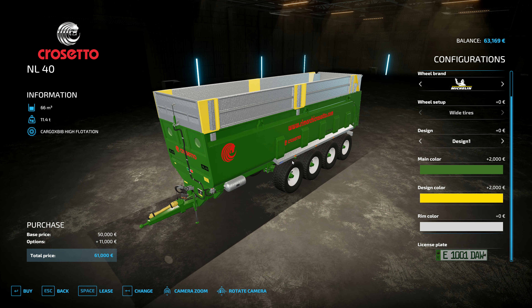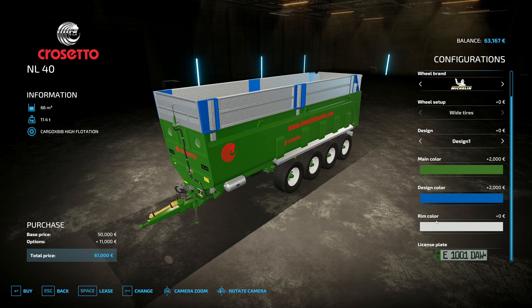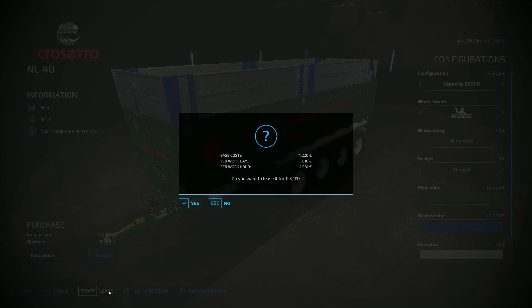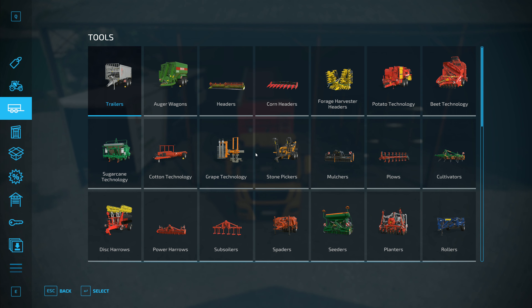Going with the white rim color — I kind of like green on here — and blue for the design color. Design one, wide tires, 66,000 liter capacity. We're going to lease this one, which is 3,111 euros for that one.